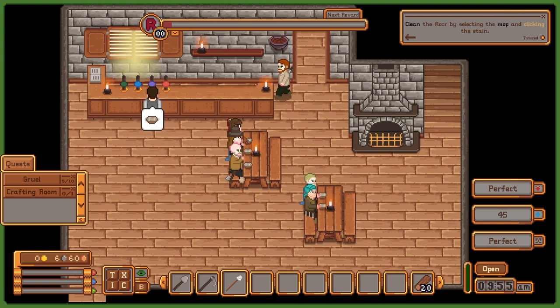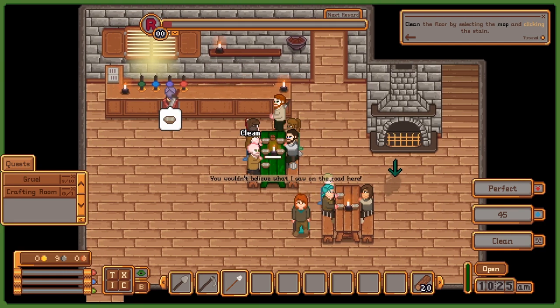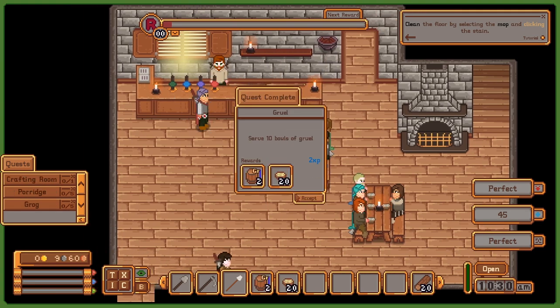A table is dirty—they don't like it when their table is dirty. Sorry for the wait, I'm just so busy fighting dirt. Looks like that was our 10th bowl of Gruul—we've finally completed the quest. Now we have kegs of alcohol that we can serve, which is way better than just Gruul. And some porridge. Porridge and grog—you gotta make sure to add these to the inventory so they actually get served.